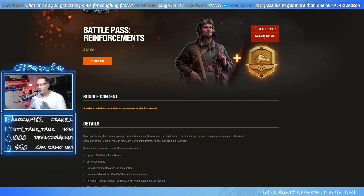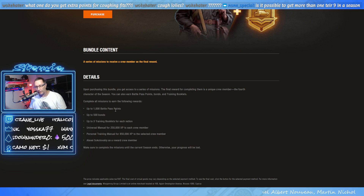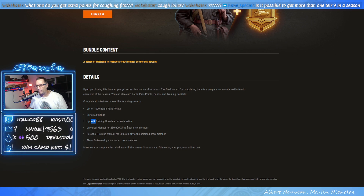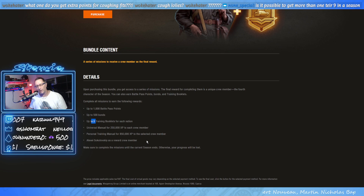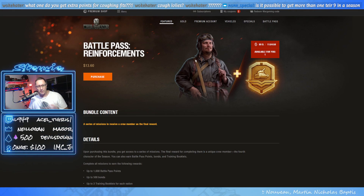For $13.60 you get access to those five missions, which give you up to 1,000 more Battle Pass points — that's 500 bonds — three training books, universal manuals, personal training manuals, and a new crew member, Alex Sokolivski. I don't know who he is but he looks pretty cool.